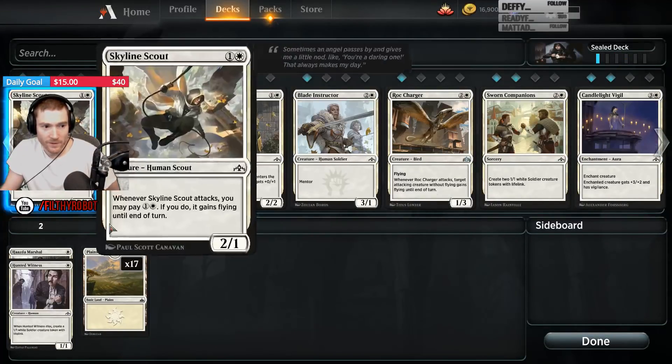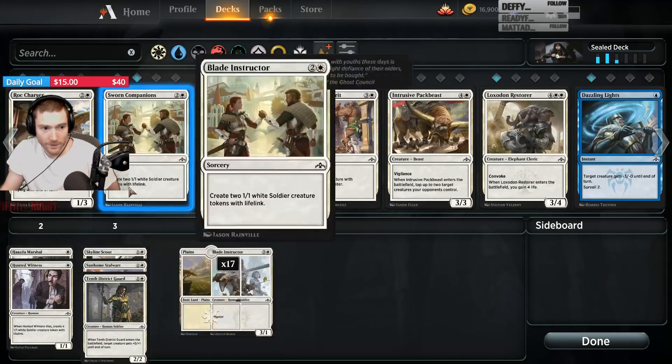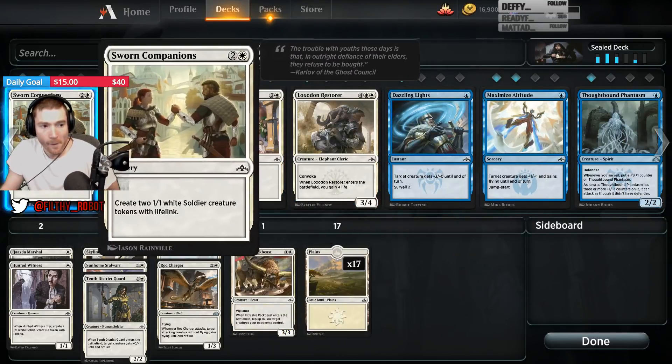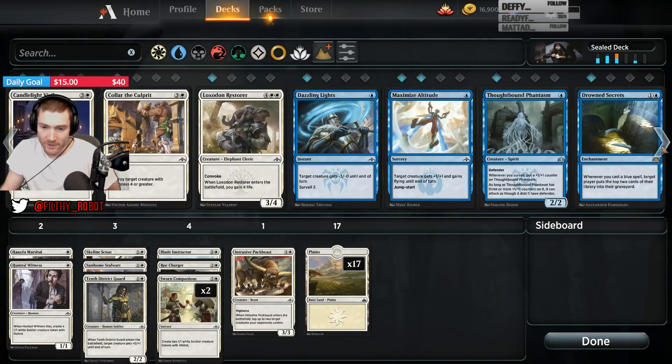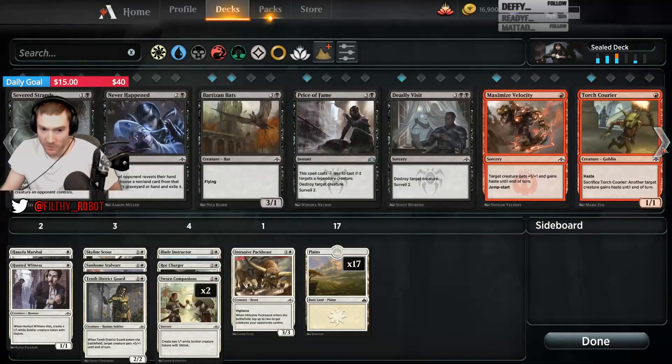So Marshall, Witness, Scout, Stalwart, District Dude, Blade Dude. Maybe even white-green splashing red. But we give up all the black removal, of which we have a lot.